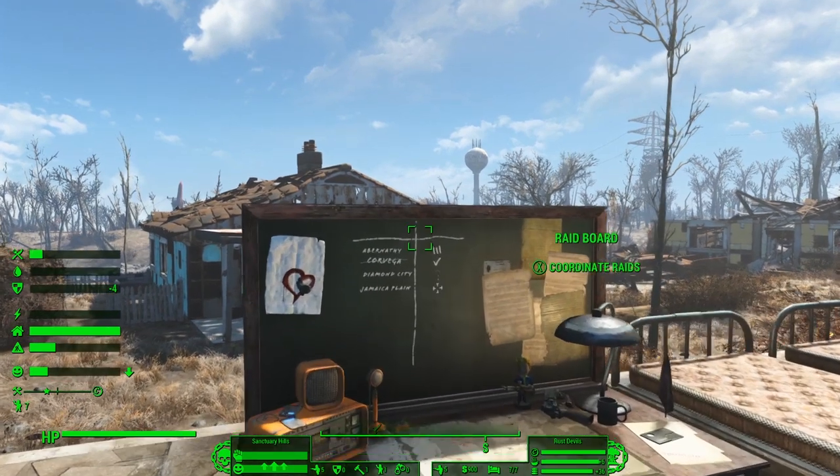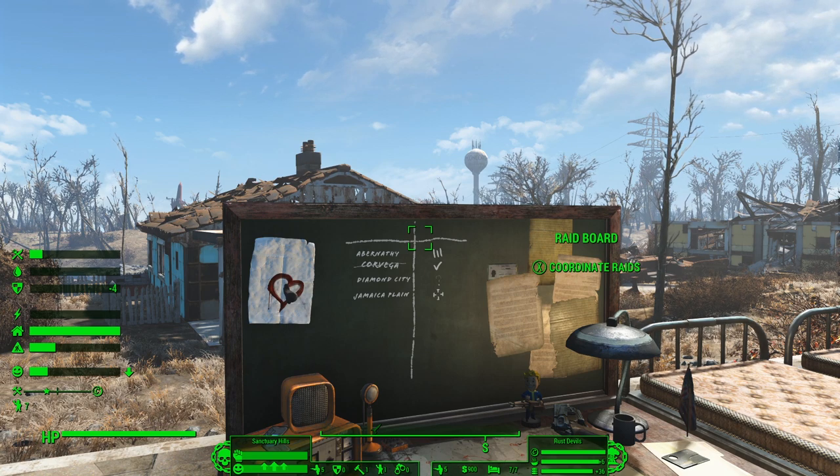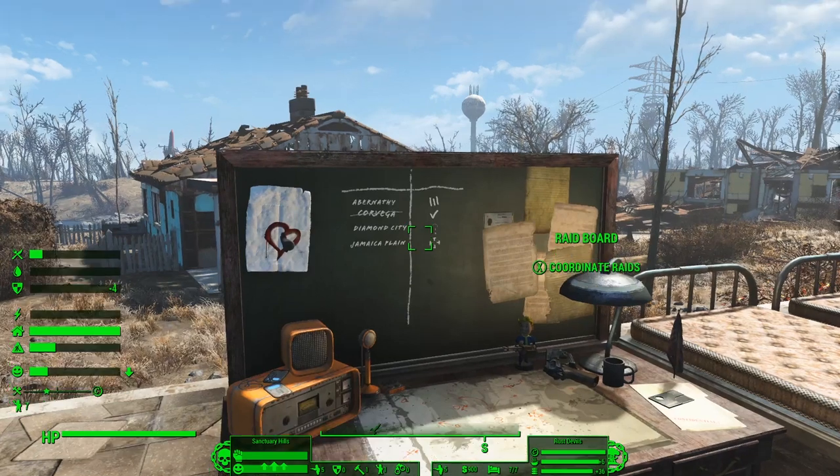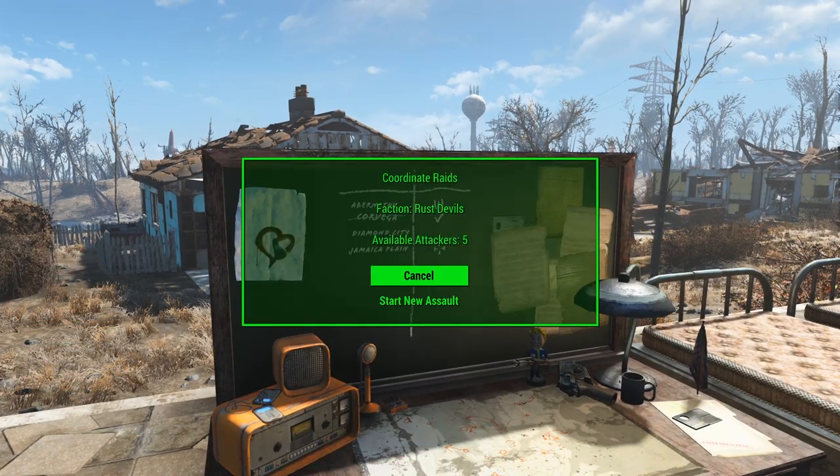To set this up, to trigger this, you're going to go up to your Warplanner's desk and activate the raid board. Now it might be called something different if you're using a faction pack provided version of the Warplanner's desk — check with that mod author's page details to figure out how to use those. But for the default Warplanner's desk, it's called raid board.